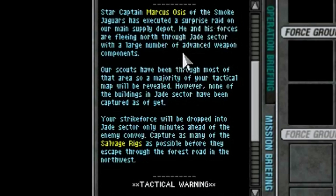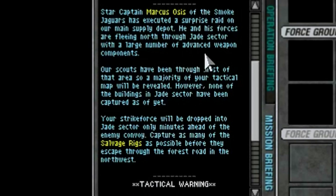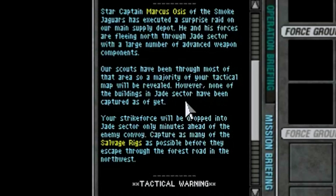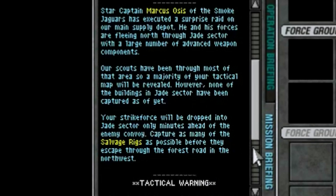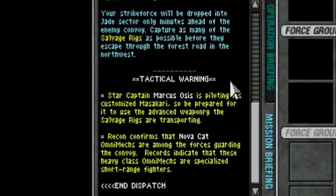Star Captain Marcus Osis - his friends call him Maxis - of the Smoke Jaguars has executed a surprise raid on our main supply depot. He and his forces are fleeing north through Jade Sector with a large number of advanced weapon components. Our scouts have been through most of that area, so a majority of your tactical map will be revealed. However, none of the buildings in Jade Sector have been captured yet. Your strike force will be dropped into Jade Sector only minutes ahead of the enemy convoy - capture as many salvage rigs as possible before they escape through the forest road in the northwest.